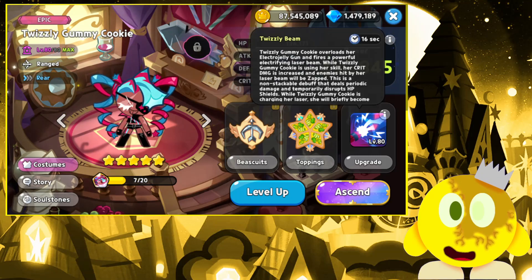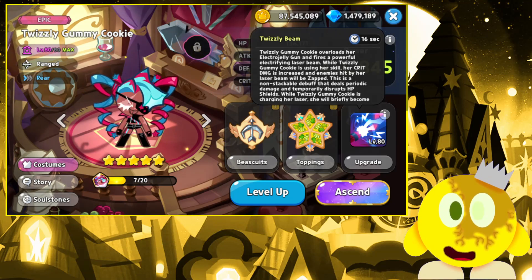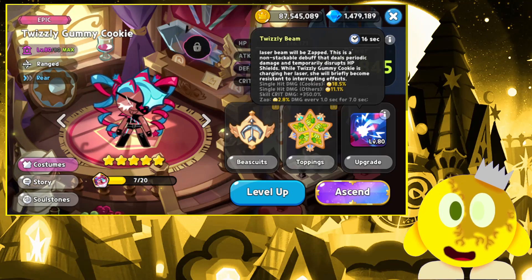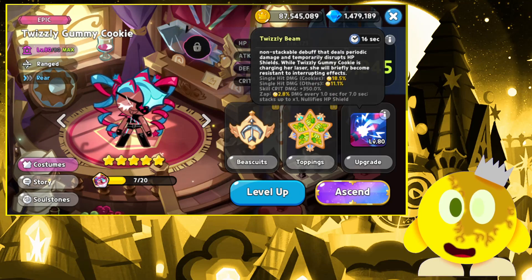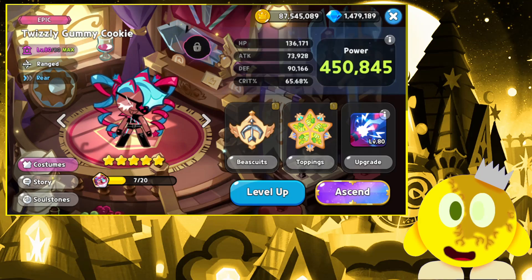According to Twizzly Gummy's skill: 'Twizzly Beam — Twizzly Gummy Kiki overloads her Electro Jelly gun and fires a powerful electrifying laser beam. While Twizzly Gummy Kiki is using her skill, her crit damage is increased, and enemies hit with her laser beam will be zapped.' This is a non-stackable debuff that deals periodic damage and temporarily disrupts HP shields. While charging her laser, she'll bravely become resistant to interrupting effects.